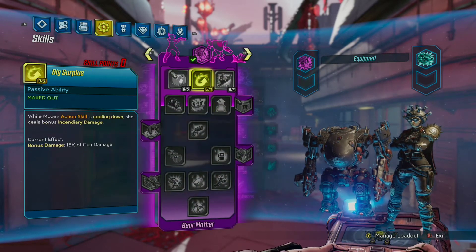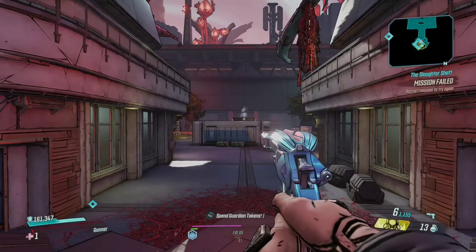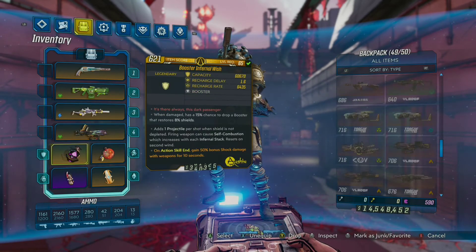I didn't go very far down the green tree — just took Big Surplus in the purple tree. For those that aren't aware, Big Surplus gives you over 400% incendiary bonus when you're on action skill cooldown. That's pretty much it for the video.